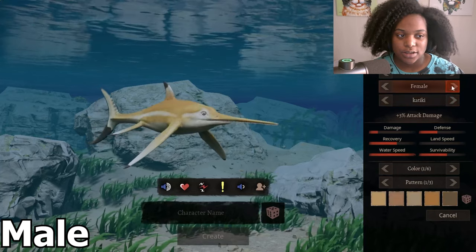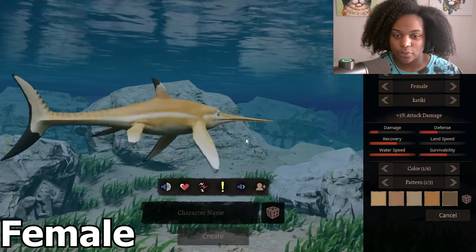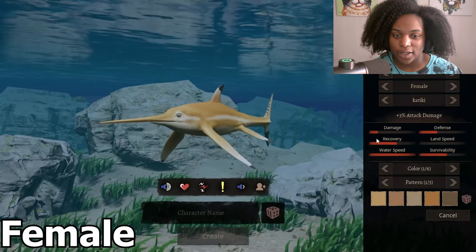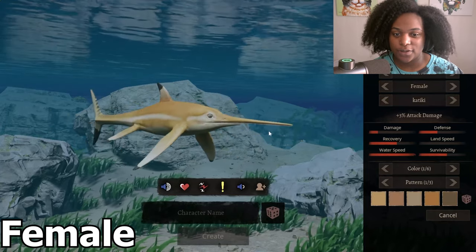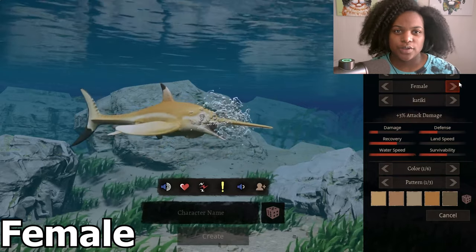This is the female skin. Wow, that is beautiful — really bright yellow. I love that. That's actually pretty unique compared to the other dinosaurs we have for the game, which are usually duller than their male counterparts.